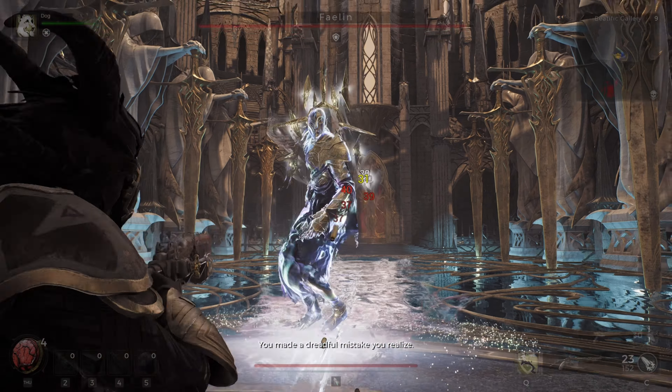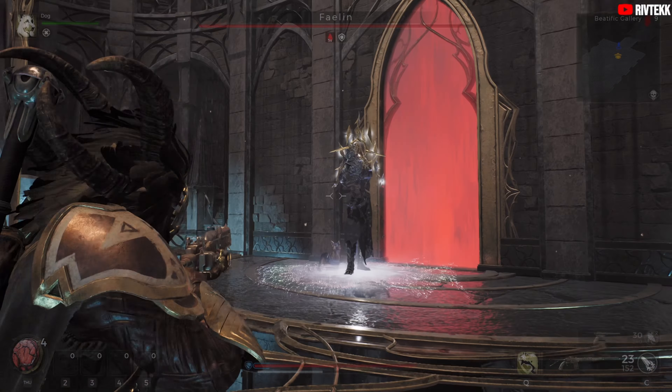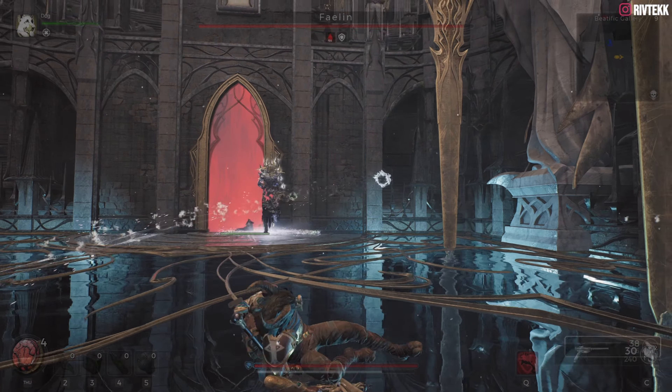I start firing right away because Fae Lin did a dash in every single one of my playthroughs to clear the distance. Pop your mod. He's going to summon an orb — when you see it flash yellow, that's when you know it's going to shoot a projectile, so make sure to dodge out of the way. I switch to my sidearm to deal with the orbs because it gets rid of them quicker.